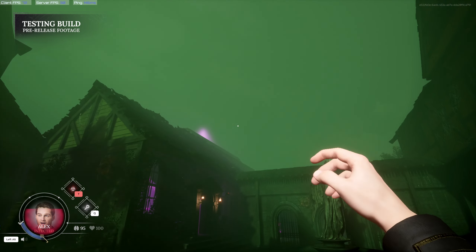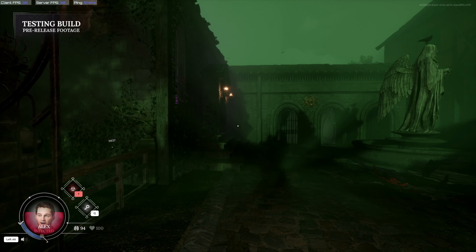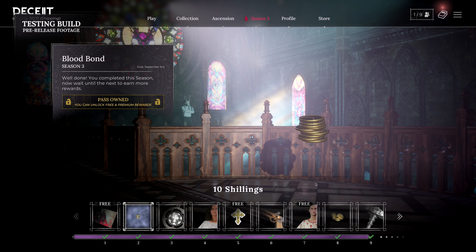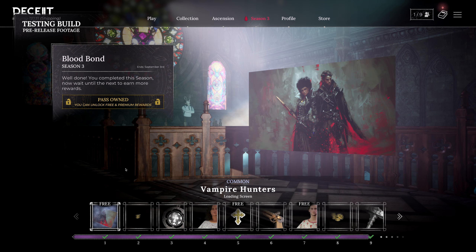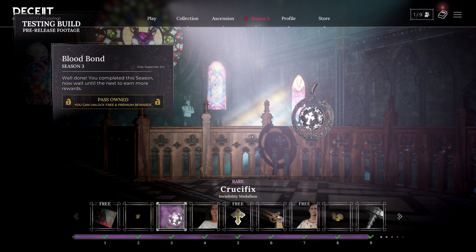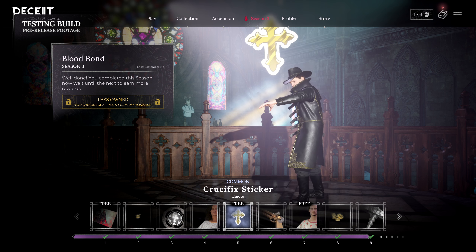Moving past that, with a new season comes a new battle pass and tons of new cosmetics, so I'm going to show a live recording I did over all of them. One thing is that there are now shillings in the pass — all of these add up to the amount that the pass costs, so if you buy it and complete it, you'll actually have enough to buy another pass in the future, which is really nice. We have things like loading screens and scrubs, a few cool item skins, and something new they've added is stickers, which is like an emote.